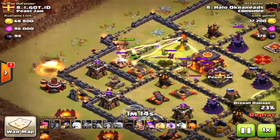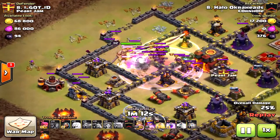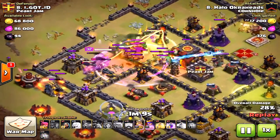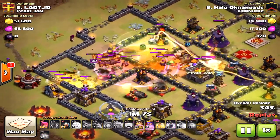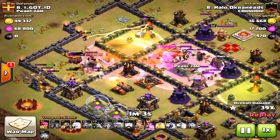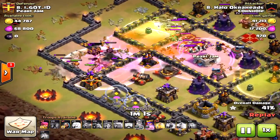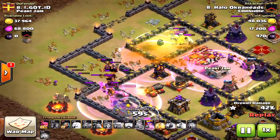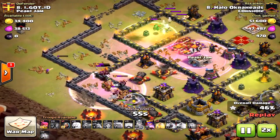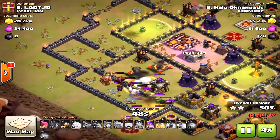The valkyries came right into the core but got totally destroyed early on. Last time, the inferno tower had been taken down by the queen first. This time I didn't let the queen walk long enough, so the valkyries were taken out very quickly. Then somehow the valkyries branched off toward a side compartment, which should not have happened — just a couple of unfortunate things there.